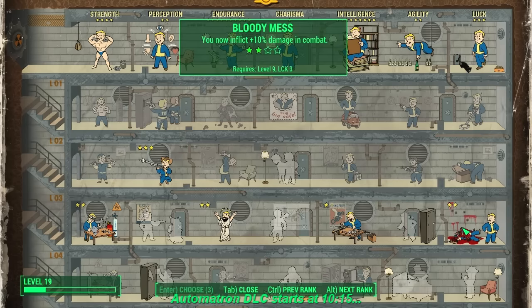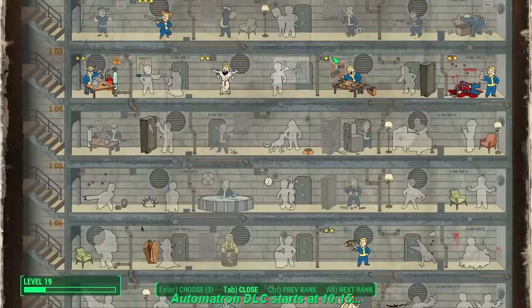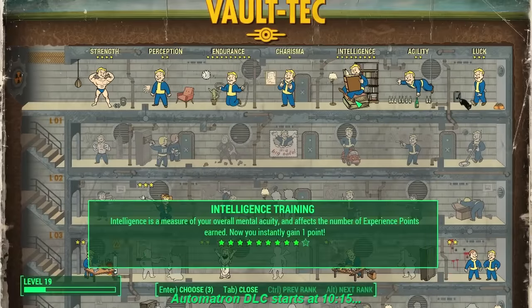Finally, I put 3 points into Luck so I can get the Bloody Mess perk. I now have 2 points in that, giving me 10% extra damage in combat. So that is what's going on with my perks and attributes.